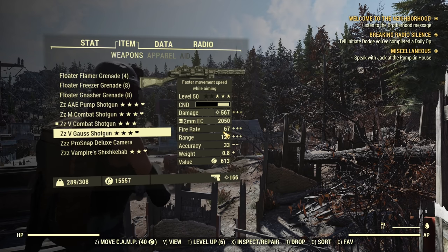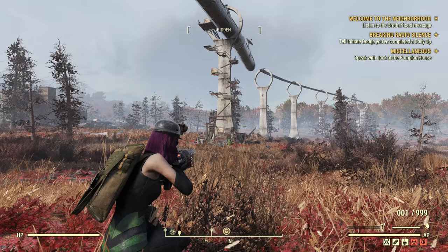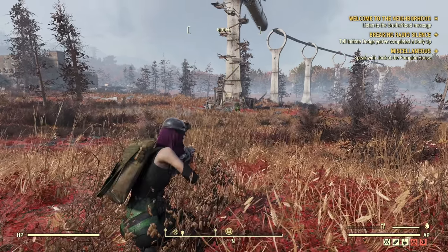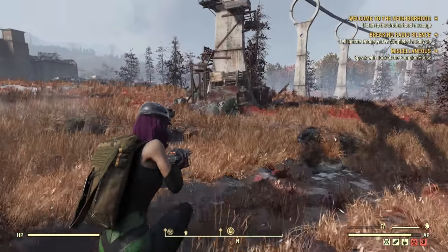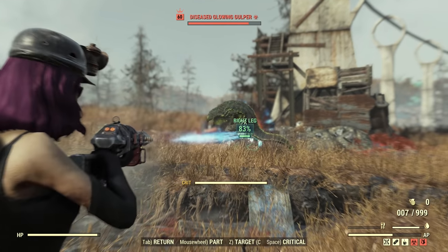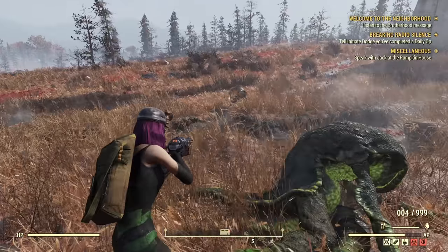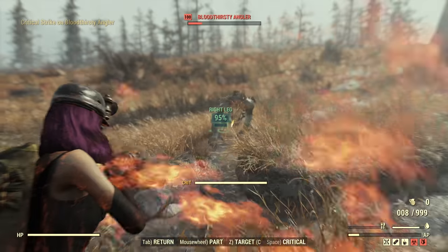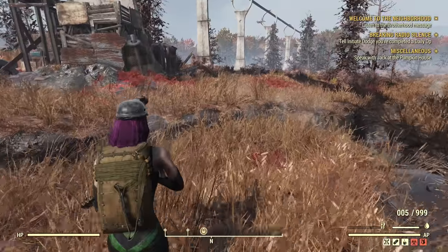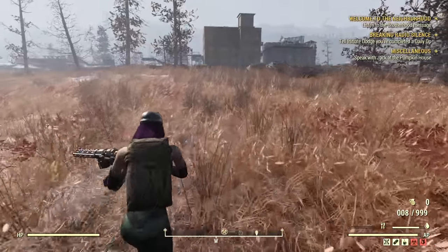Let's start using them. Starting with the Gauss Shotgun — both the Gauss and the Combat are Vampire, and this is a full health shotgunner build. We have gulpers here to test. Aiming for the body isn't working very well, but legs are working. That's the problem: if you want to get the explosion damage on bigger creatures like this angler, you need to aim for the legs. Aiming for legs, or just below legs, is mainly how I use the Gauss Shotgun — tapping it fast without waiting for the charge.